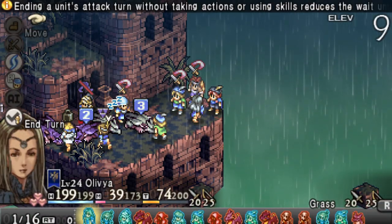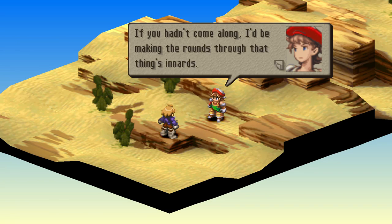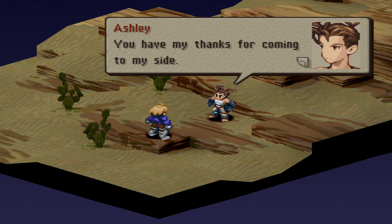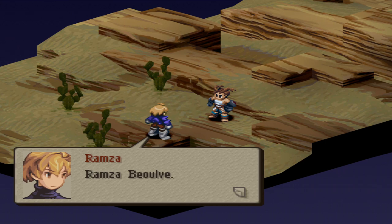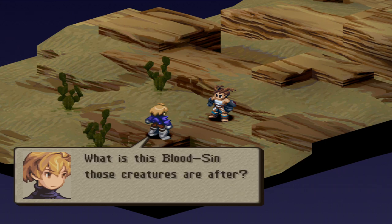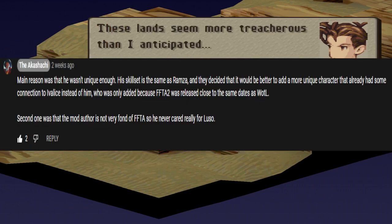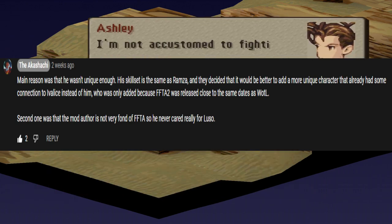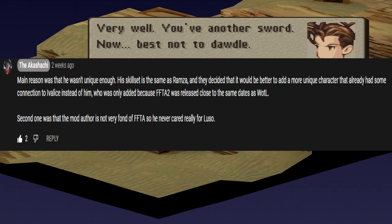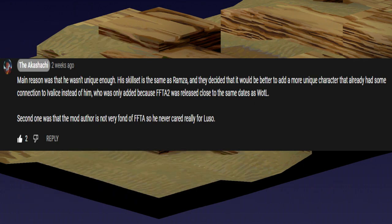Some other notable changes are that instead of Luso Clemens from Final Fantasy Tactics Advance 2, we now have Ashley Riot from Vagrant Story. Here's a screenshot from the person who uploaded the Ashley Riot recruitment mission, which can be quite hard of a fight. The main reason was that he wasn't unique enough — his skillset is the same as Ramza — and they decided it would be better to add a more unique unit that already had some connection to Ivalice, who was only added because FFTA2 was released close to the same date as War of the Lions.